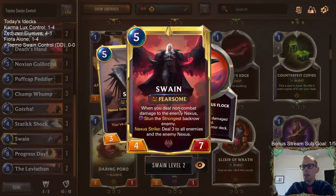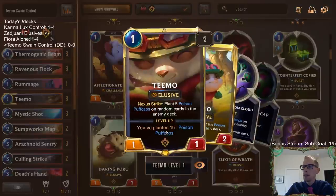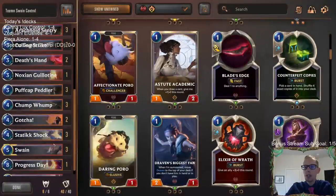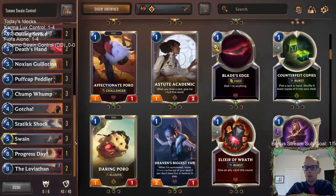Another easy way to deal non-combat damage to the enemy Nexus is with Puff Caps. Our deck is going to be playing Teemo and some Puff Caps, trying to give our opponent a bunch of Puff Caps so that whenever they draw those, they not only help level up Swain, but once we have a leveled-up Swain in play and they draw Puff Caps, boom, we're stunning back row enemies. That's a cool little combination.